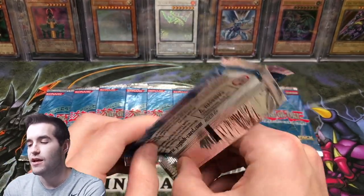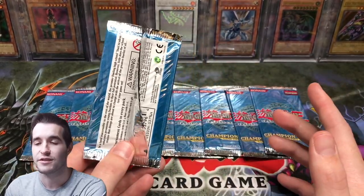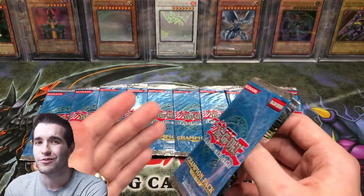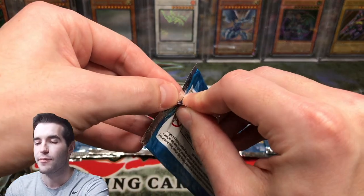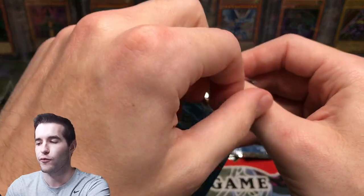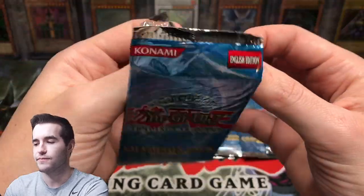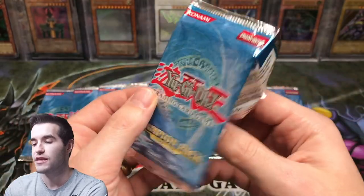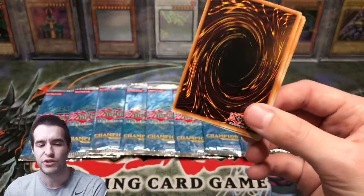I don't know if we'll get two of every foil — last time we did. We've actually opened 10 of these before, you can check out that video. Last time we got two of every foil, but we opened other Champion Packs and didn't do that every time, so it might not be guaranteed. I don't remember where the foil is — I think it might be at the front. There's also some good commons and rares like Happy Lover — the common is actually like ten dollars — and there's a Morphing Jar rare in here.